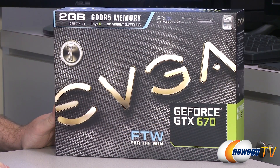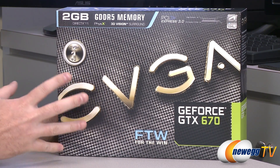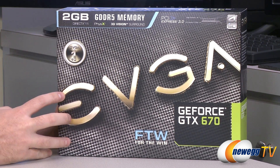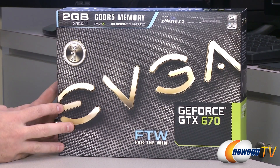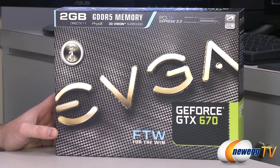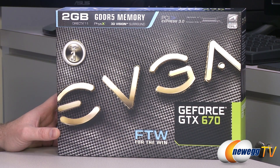This is the EVGA GTX 670 FTW — for the win edition — which means this is the highest available manufacturer clock speeds on a GTX 670 from EVGA. When EVGA gets GPUs, they bin them, they test them for speeds, and they take the best performing GPUs and put them in the for the win editions of the video cards that they make.